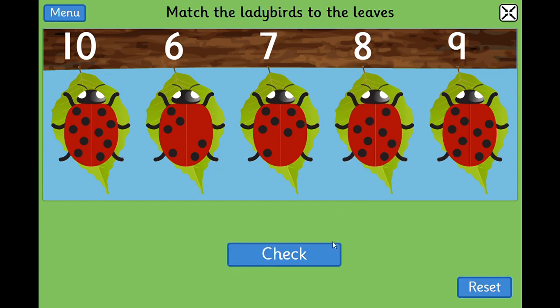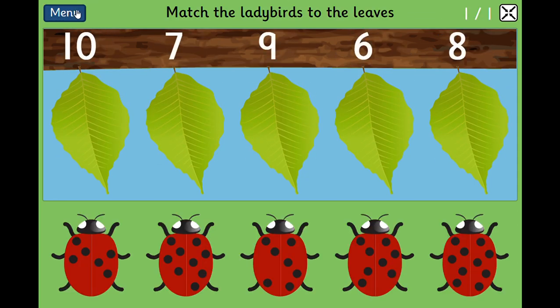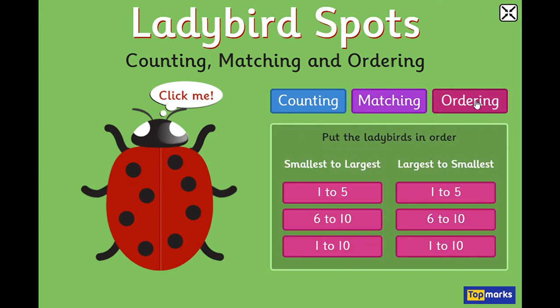Now that we have all the ladybirds on the leaves, we can check — and we got it right! The last game to look at is putting things in order. We can go from the smallest number to the biggest, or from the biggest to the smallest. Let's look at going from smallest to biggest first, with numbers between six and ten.